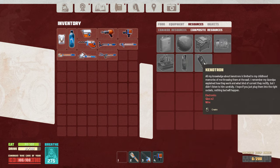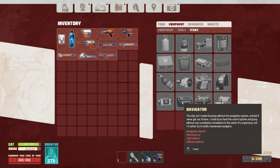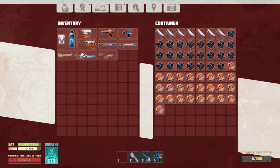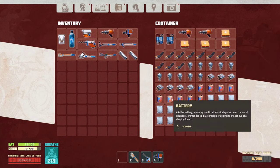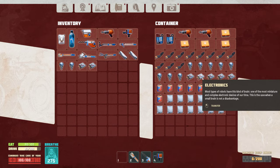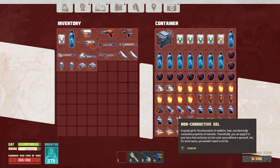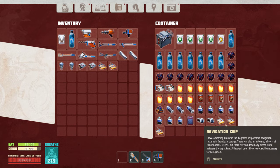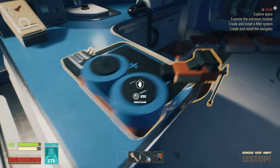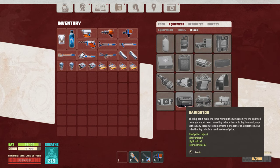Resources, composite - equipment items, cooling, navigator. I need 4 navigation systems, 2 electronics, 2 light bulbs, 2 of this, 2 electronics and 4 of those guys. I think I'm gonna just craft the navigator.